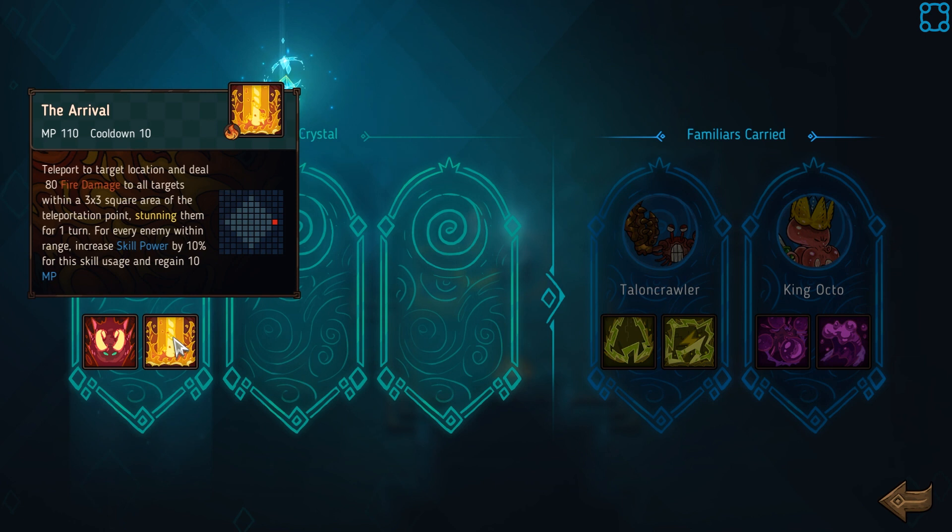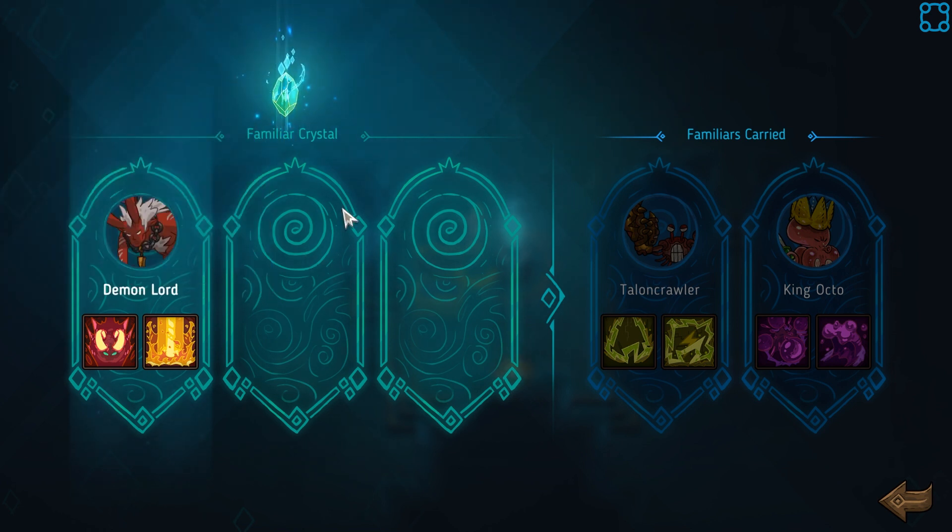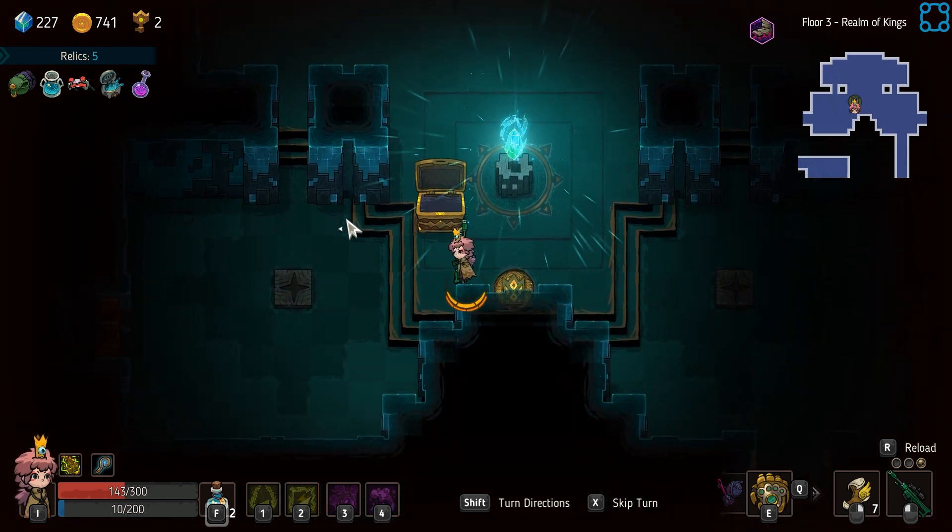Use venom bottle — double poison. So, demon lord: teleport to a location, deal 80 fire damage to all targets within a 3x3 square, stunning them for a turn. For every enemy in range, increase skill power by 10%. Infuse yourself with the power of demons — in 10 turns, increase your normal attack damage by 20%. This is very much a melee kind of thing, so I think I'm gonna give him a pass. But with an axe, this guy would be obscene.